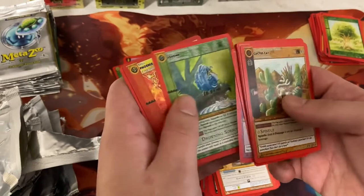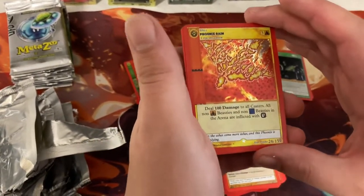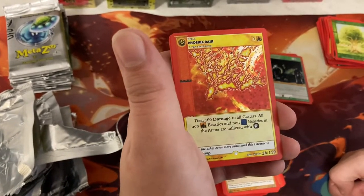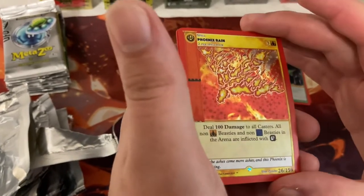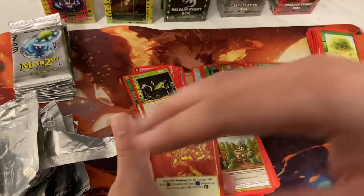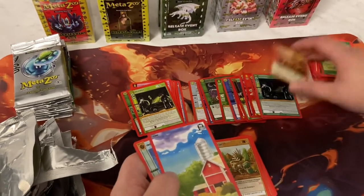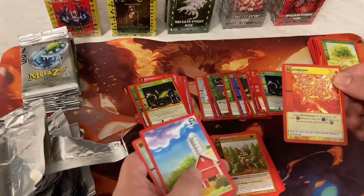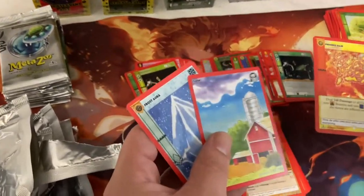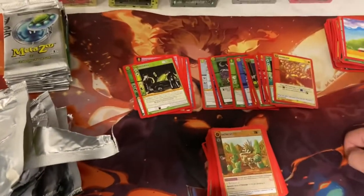Got our commons and uncommons. Phoenix Ring — deal 100 damage to all casters. All non-fire beasties and non-water beasties in the arena are inflicted with burn. Wait, what? There are missing cards. I think that was a second edition pack — they did it a little different in that pack.